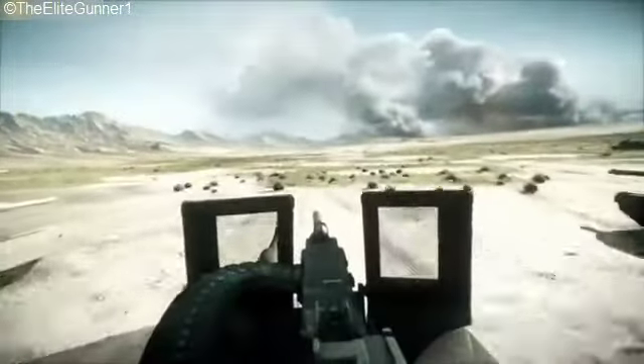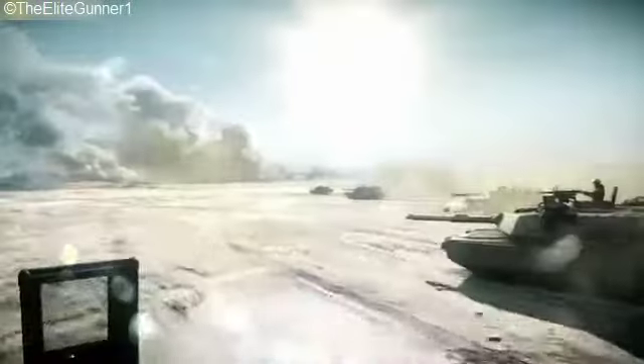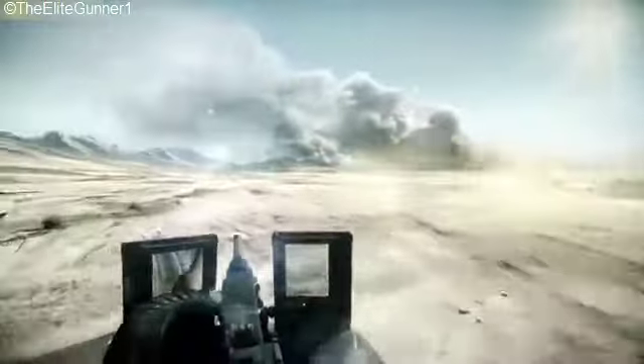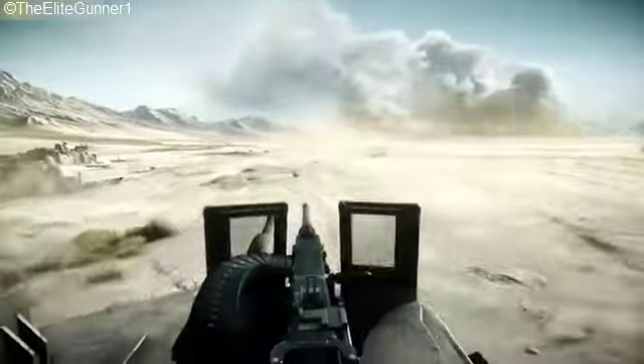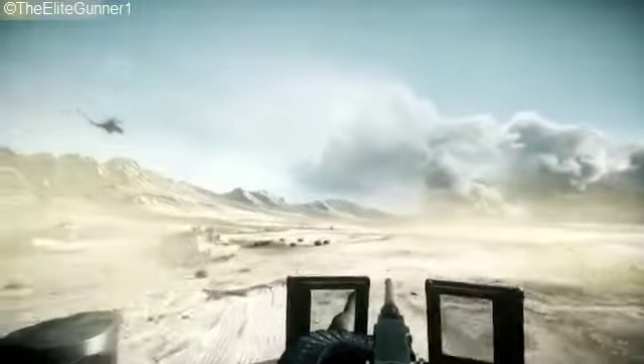He finally puts away the toy and focuses on the oncoming battle at the insistence of his crewmate. Two F/A-18 jets fly overhead towards Tehran, and we see the true scale of the armored assault that is about to hit the capital city. The armored units appear to be M1A2 Tusk Abrams tanks, as well as a few AAV-7 amphibious assault vehicles, best seen around the 1 minute 20 seconds mark, after the two Marine Corps AH-1Z Viper helicopters fly by.